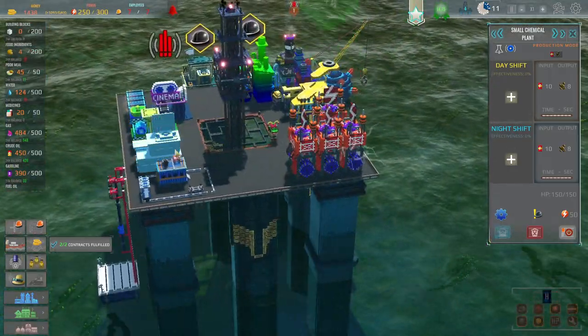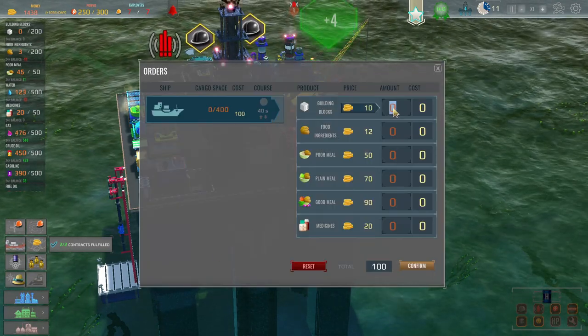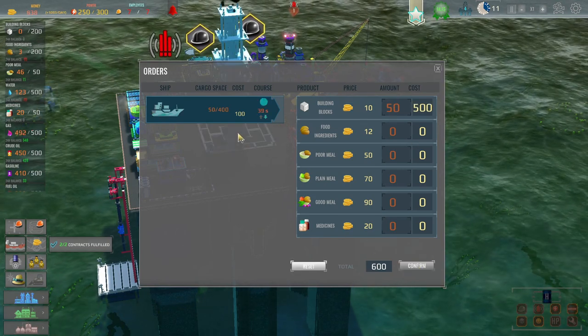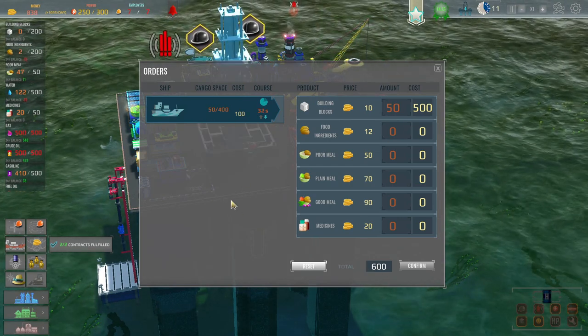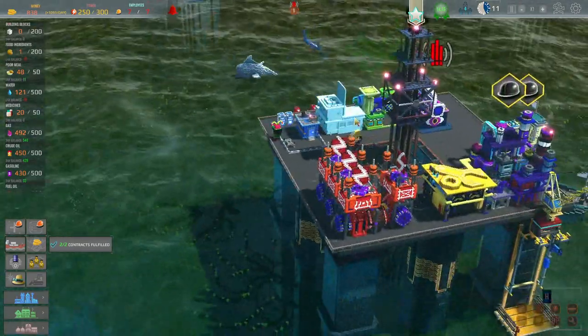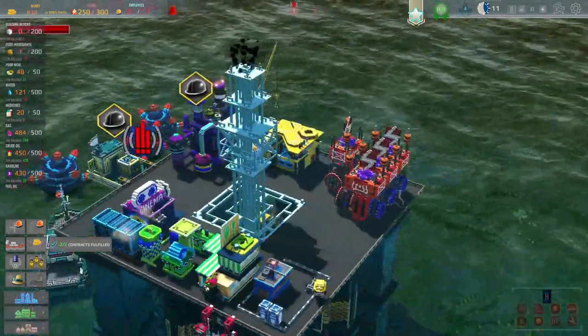We don't have the building blocks — I gotta order them. Give me 50, that costs 500 dollars. Wait it costs 600 dollars? Oh, because I have to pay for the fuel cost — that's why it keeps costing me more money than expected.